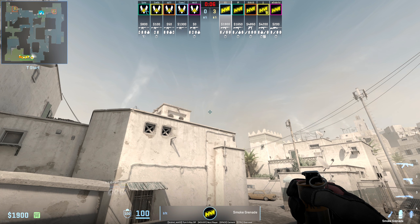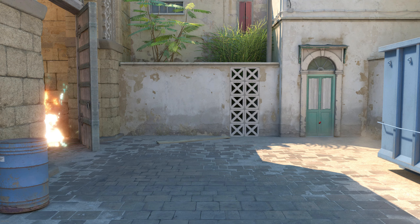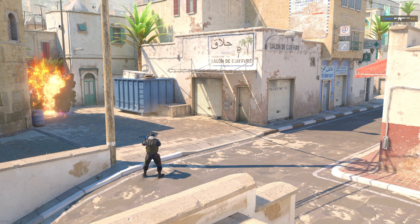Let's move on to map 2, which was Dust 2. Early on into the game, I noticed Bit throwing an instant long corner smoke from this spawn. However, Vitality dealt with this perfectly by doing a double molly setup that covers all the way over to blue. This makes it very difficult for the Ts to get out and if paired with some well timed flashes, it's probably going to net you full long control.